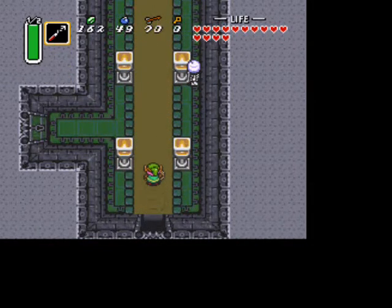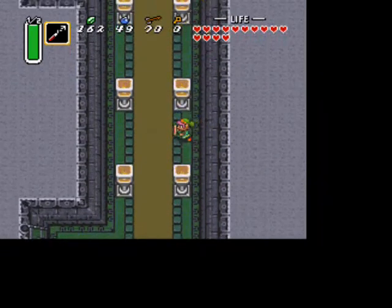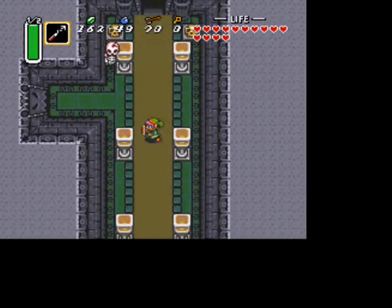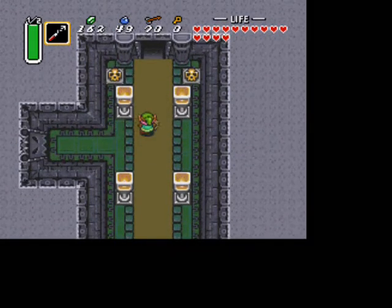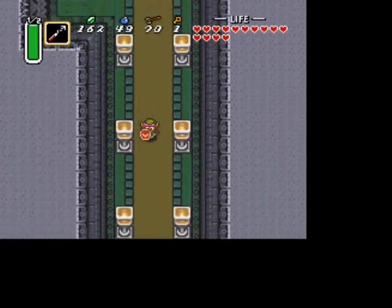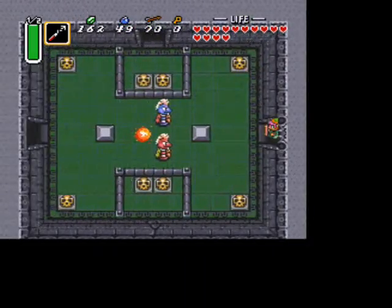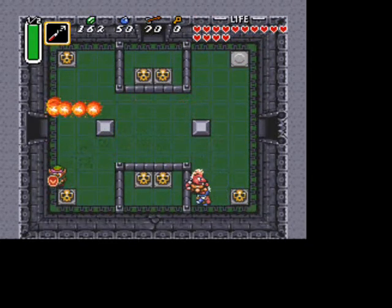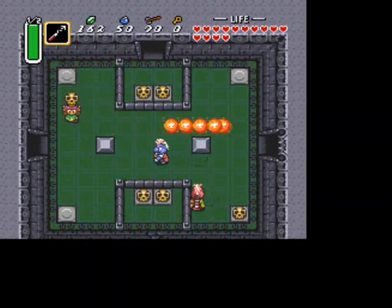If you head all the way up here, the room ahead seems like it has no purpose, but that room is actually going to be the boss room later on. We need to make a change to it first. Head up and take the pot at the right, grab the key, head down, and head through the locked door on the left. In this room, skip or kill the enemies — whatever you want to do — and then head out left.